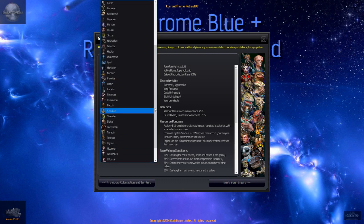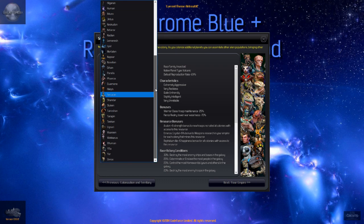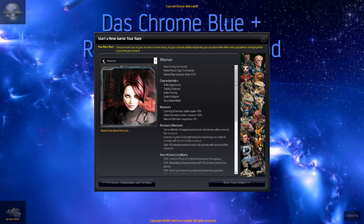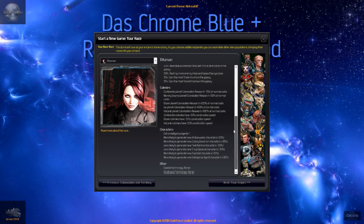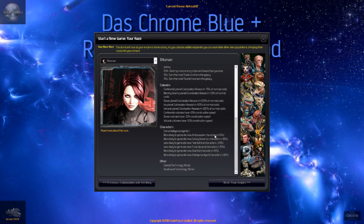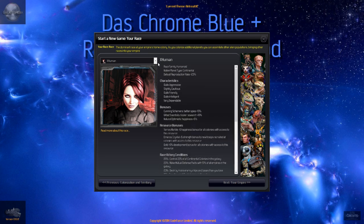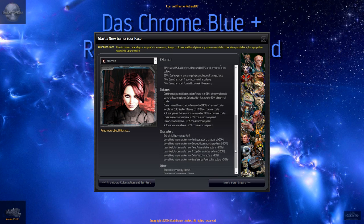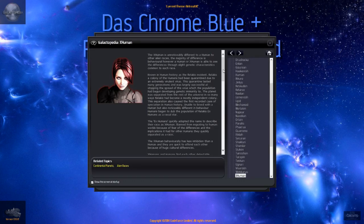Humanoid continental, quite aggressive, slightly cautious — better spies, gifted scientists. Yeah, let's try the Ex-Humans then. We can read more about the race — oh gosh, there's quite a lot to read.